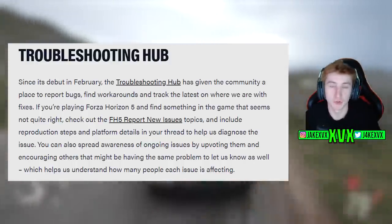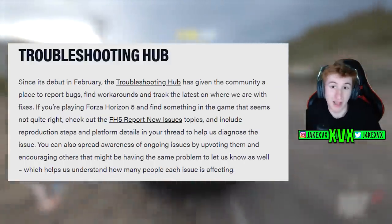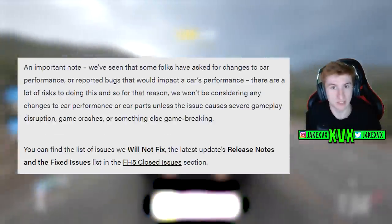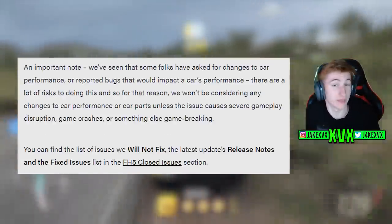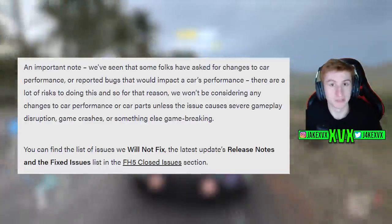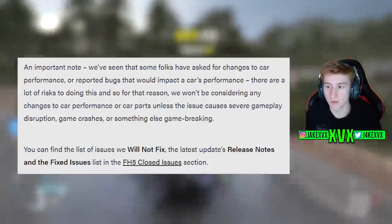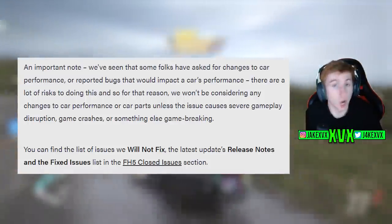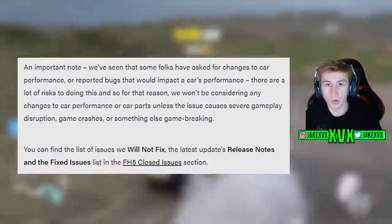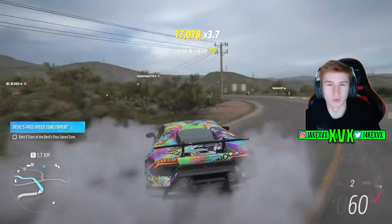They also gave an update on the Troubleshooting Hub, going through details about how it works, why you should keep using it, and what they do with it. Something worth noting: they keep reiterating that there is an actual list of issues they are not planning on fixing. It sounds bizarre, but there are things happening in Horizon 5 that they're just not going to fix — for example, the Toyota Supra gear-shifting animation, which is by design or simply won't be addressed. If you have an annoying issue that hasn't been fixed, it's worth checking this list to see if it's by design or just never going to be looked at.